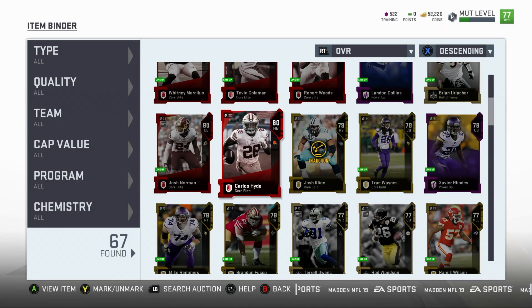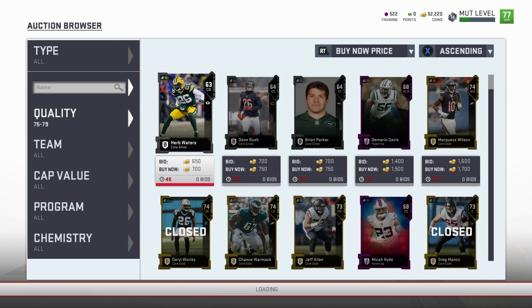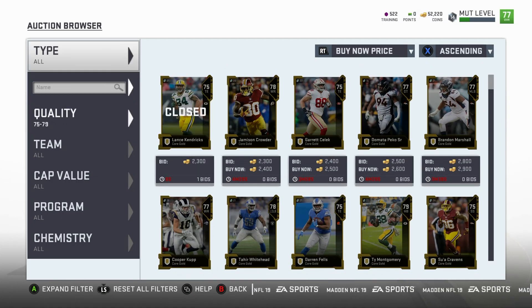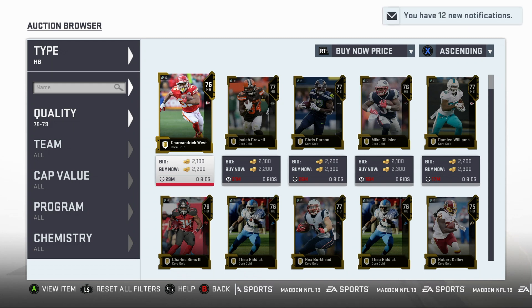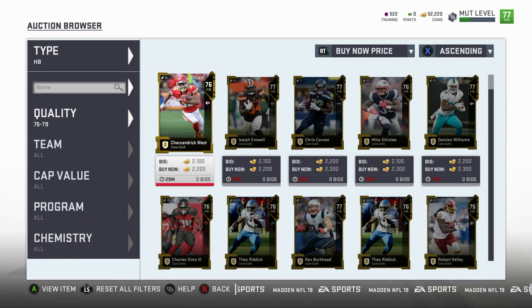Now obviously the price increase from 79 to 80 is a huge difference, but we're going to head to the auction house and I'm about to explain this. So now that I'm in the auction house, we're going to filter it to the 75 to 79 overalls. I've seen guides on YouTube already that say snipe the 79 overalls, but that's not the best way to go about it. You're going to want to filter by position to narrow down your search and find better prices. For example, filtered to halfbacks, this 76 overall is going for 2,200 coins. Since 76 quick sells for 15 training points, that equates to about 170 coins per training point — not bad, but still too expensive.